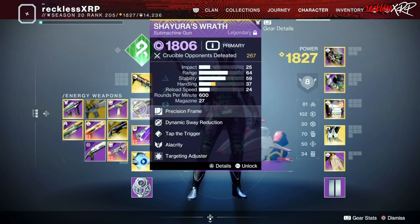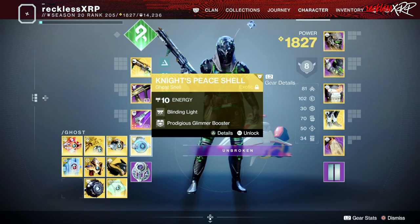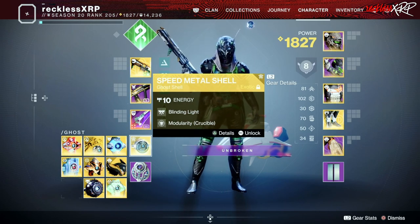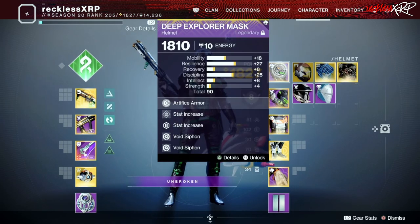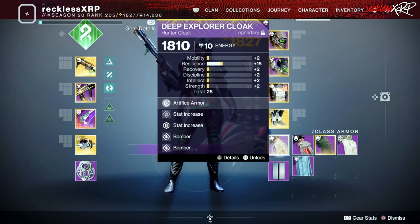I am also using Shire's Wrath with Dynamic Sway Reduction and Tap the Trigger, and I also use The Other Half with Eager Edge and Whirlwind Blade. I use a different ghost for PvE and a different ghost for PvP, just because of the modularity in Crucible. As for armor, I do use three pieces of Artifice gear: the head, the chest, and the cloak.